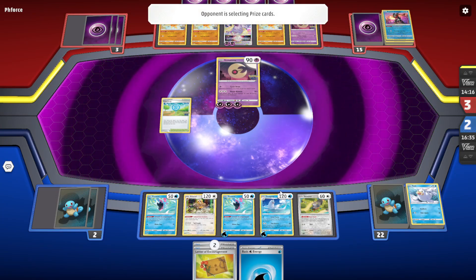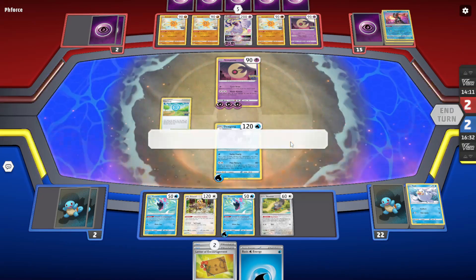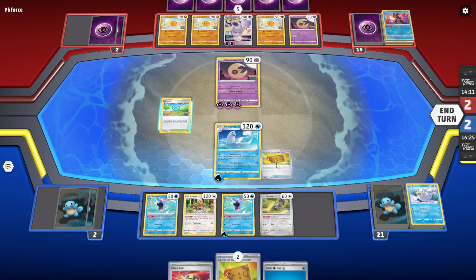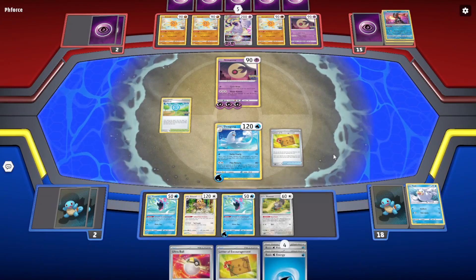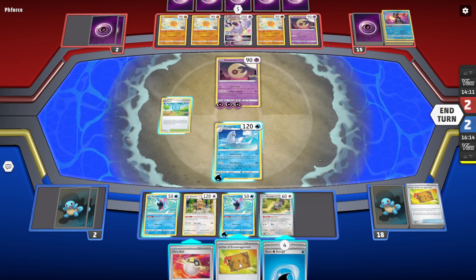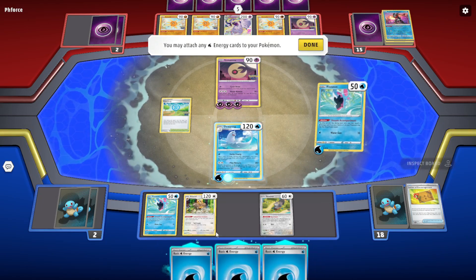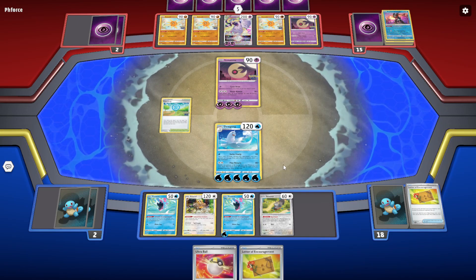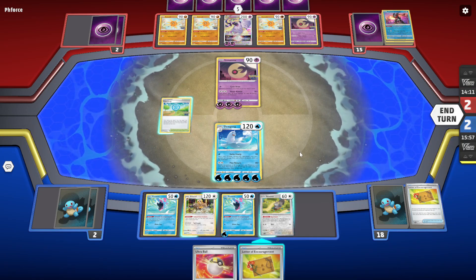If we don't get the Boss we better be digging for the Ordinary Rod. Gotta bench another Seal. I don't really want to invest too much for the Boss. We just need one more — five, six, just one more.